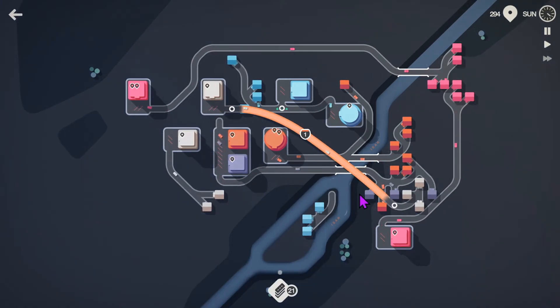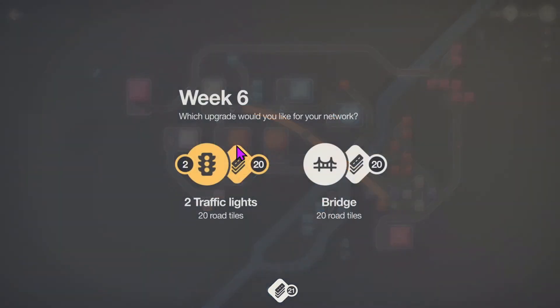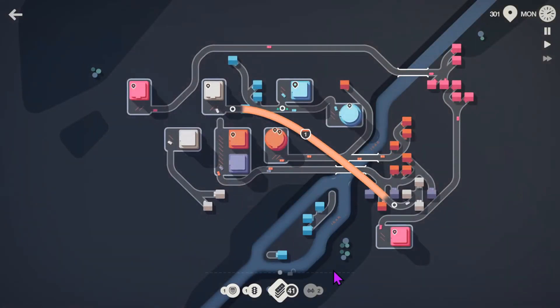I don't mind too much that I've got a mixed suburb here, because they're all going to the same destination anyway, so that effectively just becomes one destination, one colour suburb almost at that point. Traffic lights or bridge - I'll take the bridge, because you never know when it's going to come in handy.